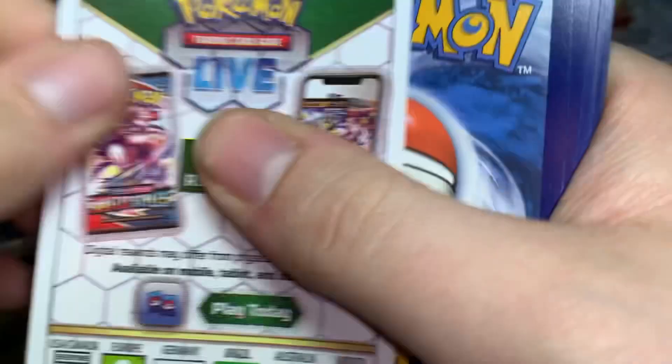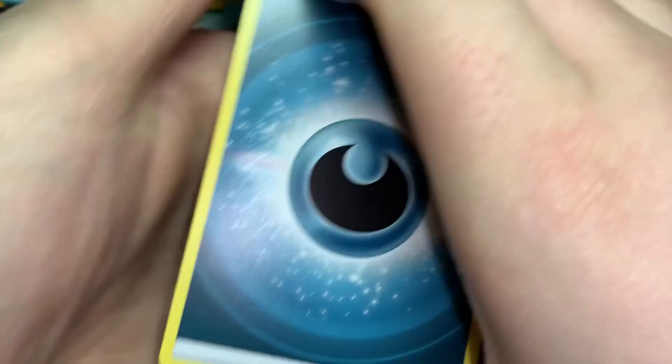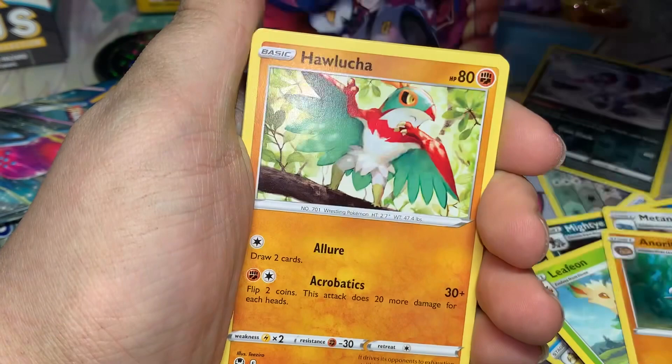Now we have three Silver Tempest booster packs. Can we pull alt art Lugia? Let's go! Maybe not. One, two, three, four. Dark energy, Altaria, Amaura, Unidentified Fossil, Hawlucha, Rufflet, Vullaby, Drowzee, Growlithe. Reverse Baltoy and regular Victini.